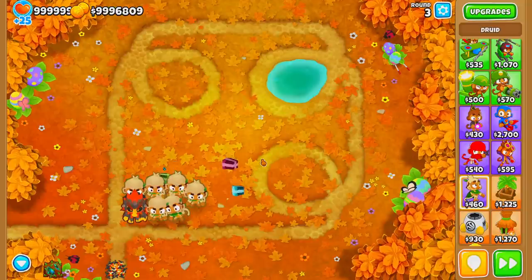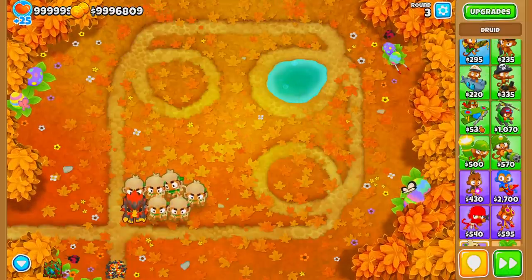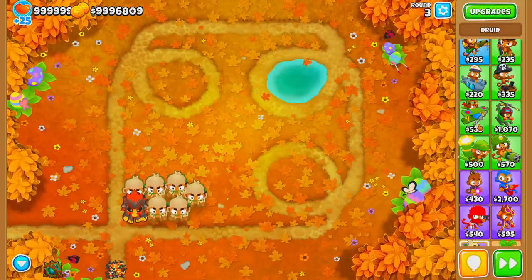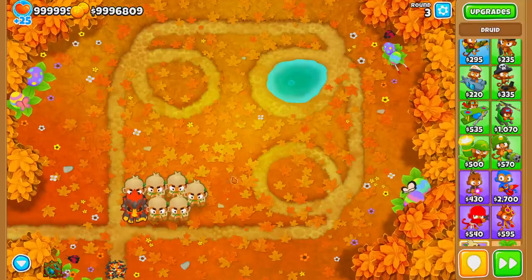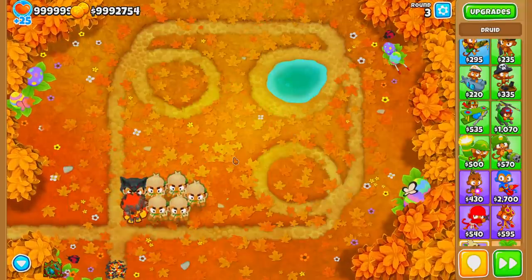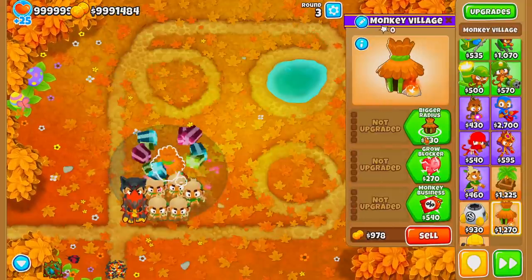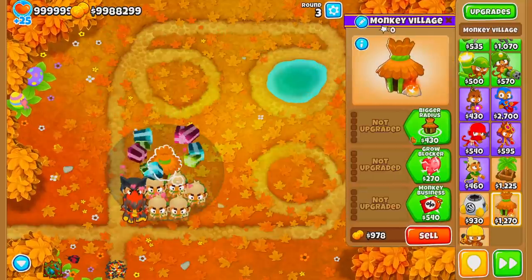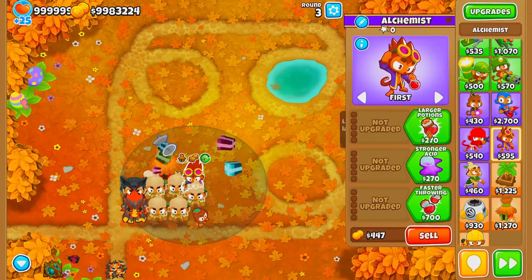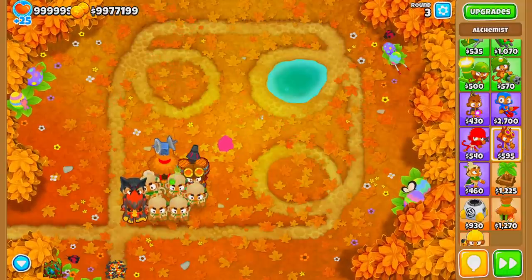There are a couple of different ways to start the Druid strategy — you don't have to start with a Ninja; you can use Dart Monkeys, Monkey Ace, or Monkey Subs. As for the rest of the strategy, it's essentially copy and paste: upgrade all your Druids to Poplust with Thorn Swarm. Once all Druids are at 0-1-5 or 1-1-4, go for the Monkey Village upgraded to Jungle Drums with camo detection. Also place an Alchemist so your Druids can handle lead bloons.